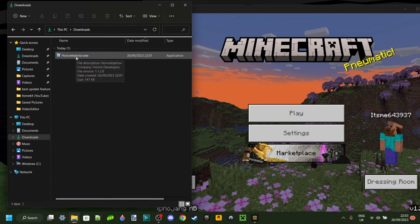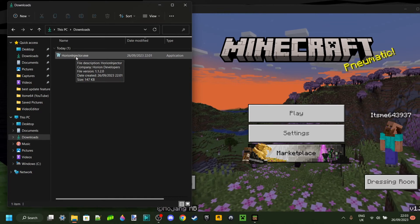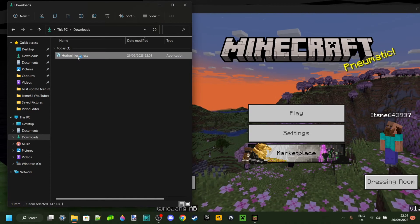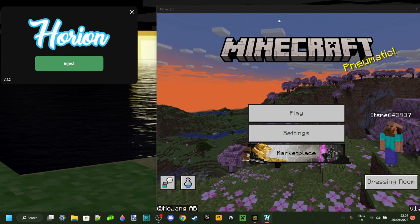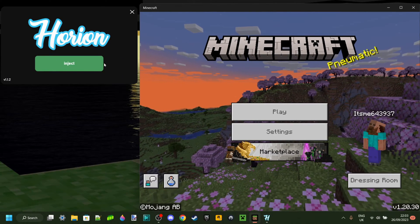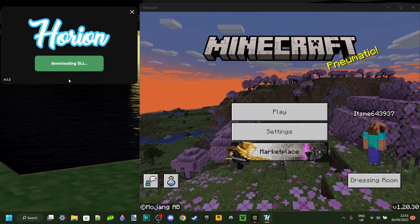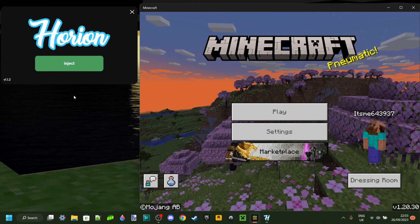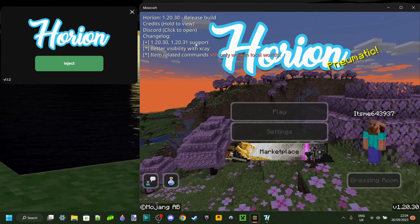Here in my downloads, we have the Orion Injector. As I said, if you already have this on your device, you won't need to re-download it. We can launch this, and then what it's going to do, as it always does, is re-download the DLL from online. So we can click on Inject here, and it'll start downloading the DLL. And as you can see, it has now injected itself into Minecraft.